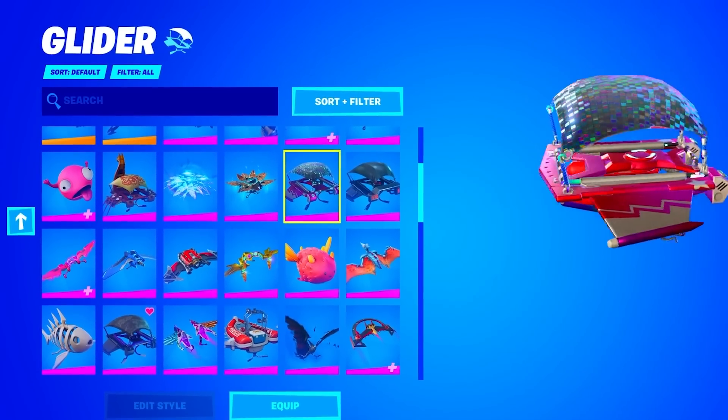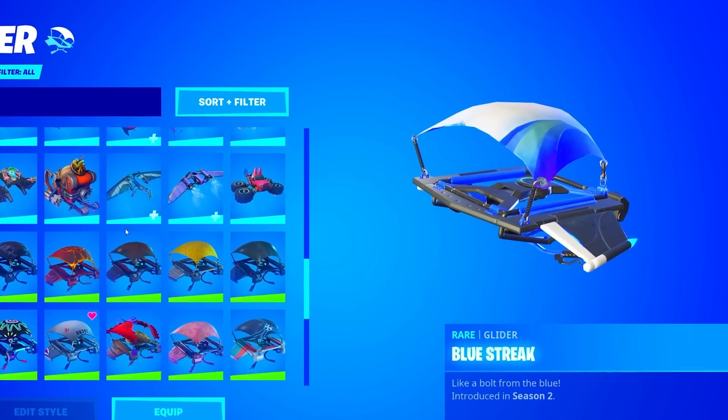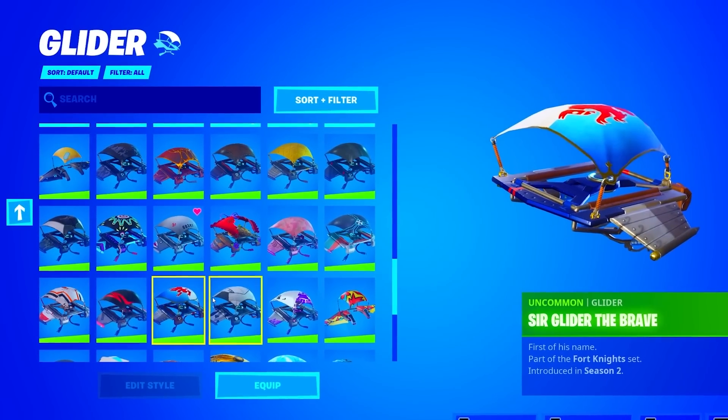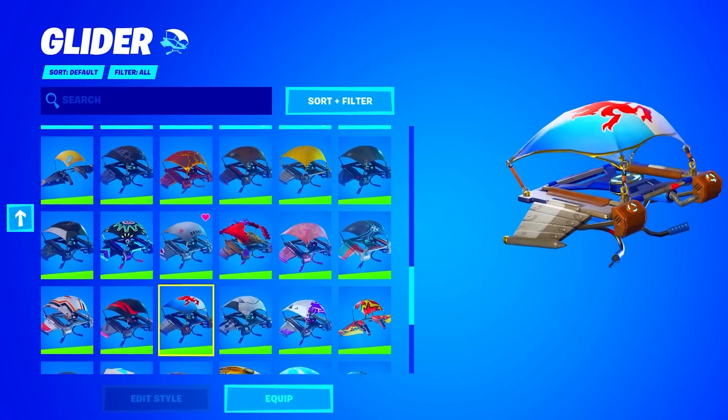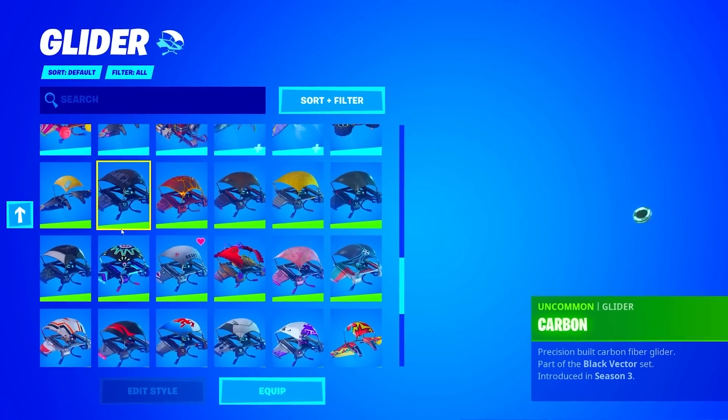He has the Getan glider of Season 2. He also has the Blue Streak, which is part of the PlayStation bundle — it's pretty OG actually. And he does have a decent amount of gliders as well. He has the Sir Glider, the Brave of Season 2, which is actually a pretty rare glider — it's from the Season 2 battle pass. Let's see if he has any other rare gliders.